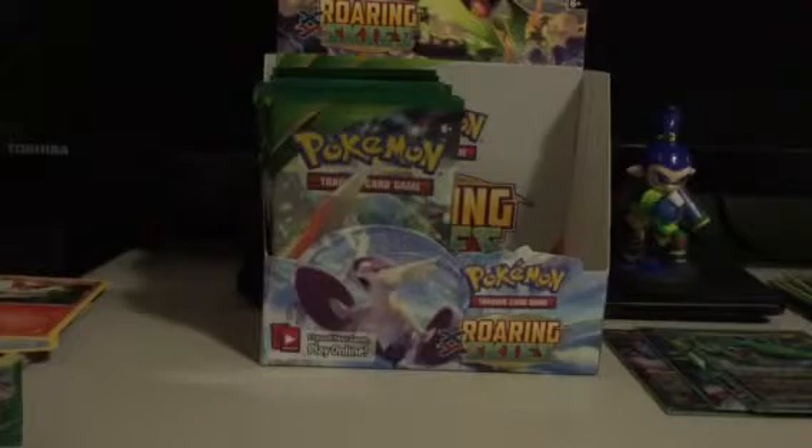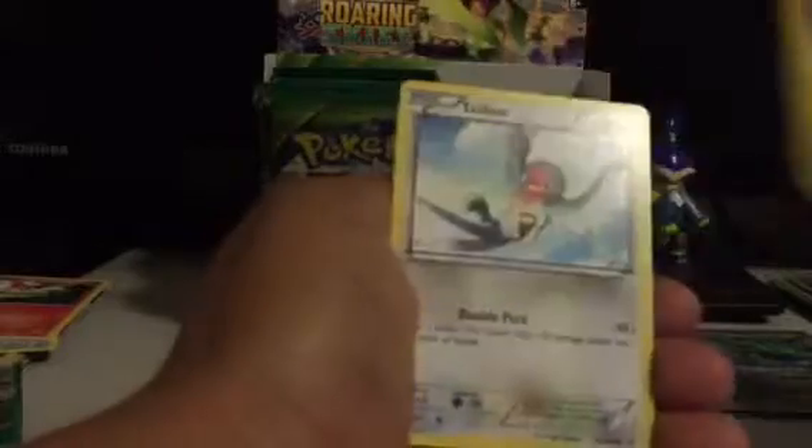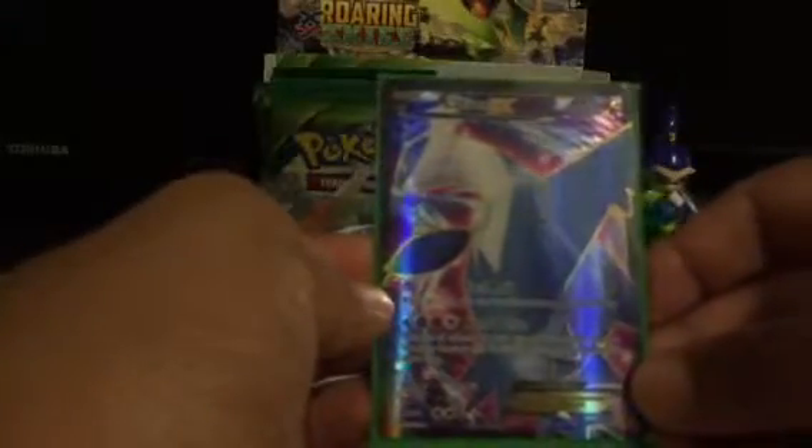Next pack. Ultra Ball, Ninjask, Sheldon, Exeggcute, Dratini, Electric, Tailow, Bagon, Scizor Reverse, and another EX — another good one here. So definitely didn't expect to be pulling any more of these. It's Latios EX. It has an interesting first attack that actually lets you attack on the first turn, which thanks to the rule change a few formats ago hasn't been a thing. But bringing this back could be fairly consequential.